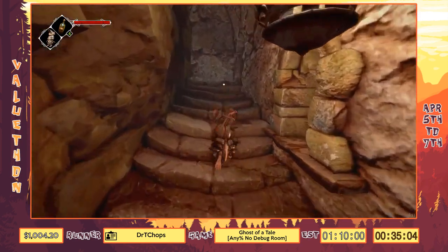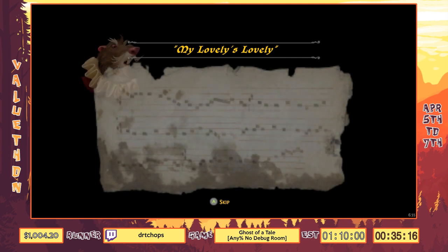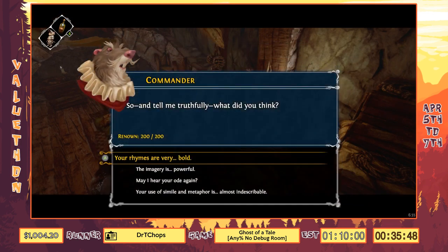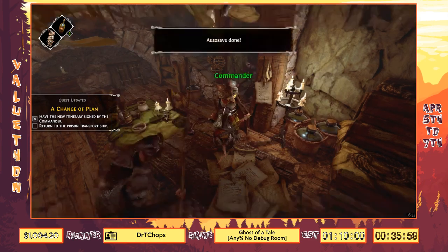We have to skip to go fast, but we'll get a little taste of it here. He fires up his lyre: 'My lovely's eyes they shine and sparkle... her whiskers all coarse and bristly... like rubies glowing in the darkly...' — gotta rhyme with sparkle — 'darkle'! 'Her lips are red and soft and kissly.' Amazing. This goes on for quite a while and you have to correctly identify what rhymes he did, so you actually have to pay attention to that song. Which is pretty amazing.